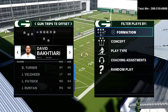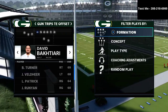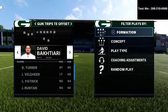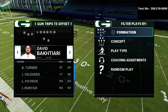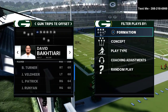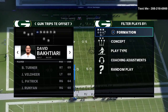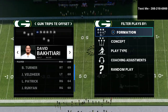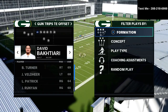If you want to get all of those videos and schemes completely for free, all you have to do is text the word Madden to my cell phone number which is 208-218-6900. My number is in the top right corner of your screen and also in the description. Once you message me you'll get a playlist sent to you that has all of these free schemes rolled into one.